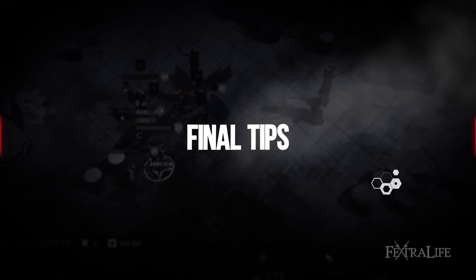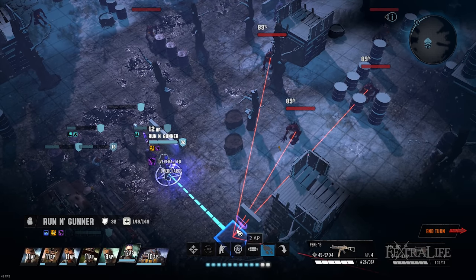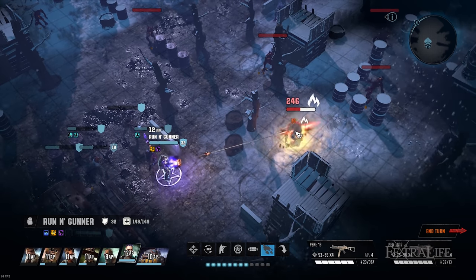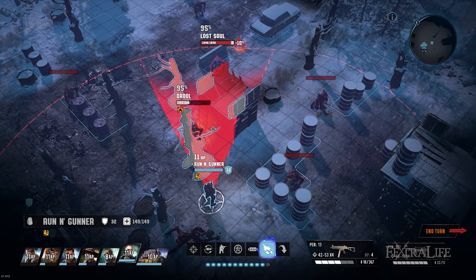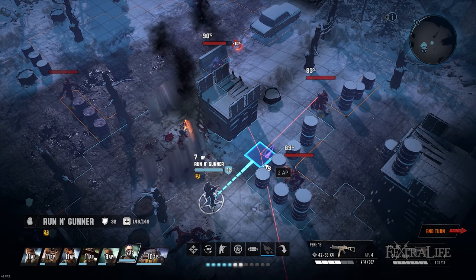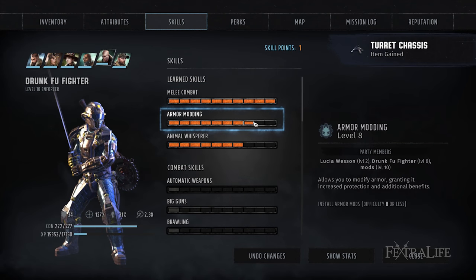This is not the only way to make a good party that covers every skill, but it works well based on the first two companions you gain, which you'll likely use for a good while. You can swap things around — for example, the Recon Rocketeer could also take a third non-combat skill instead of your sniper, or you could swap the Firestarter for a submachine scientist and just take toaster repair and mechanics. You can keep weapon modding on Lucia if you really want — she'll be a bit more spread out but it saves runs back to HQ. If you go that route, I suggest adding armor modding to the Drunkfu Fighter, since I already have that in the build guide and it works well.